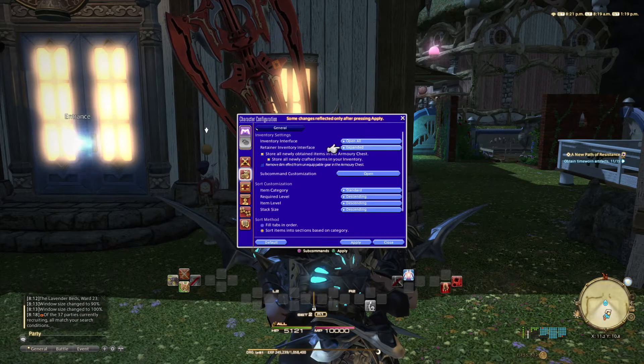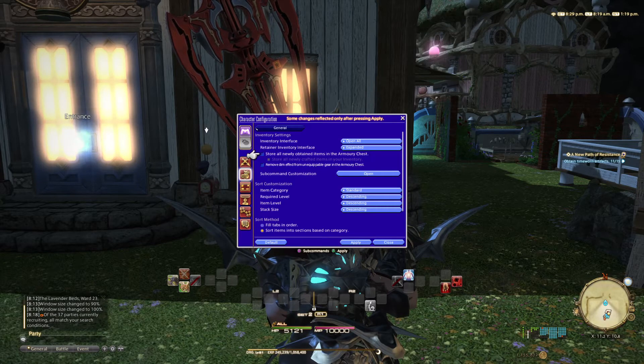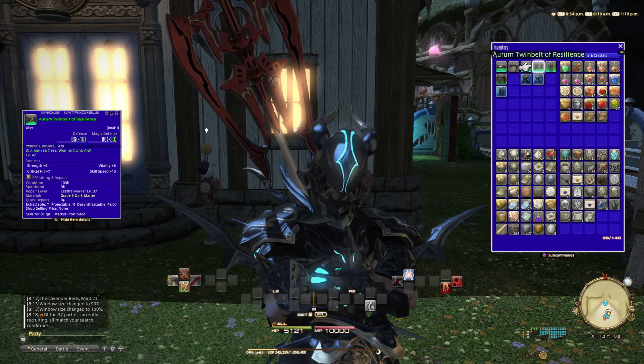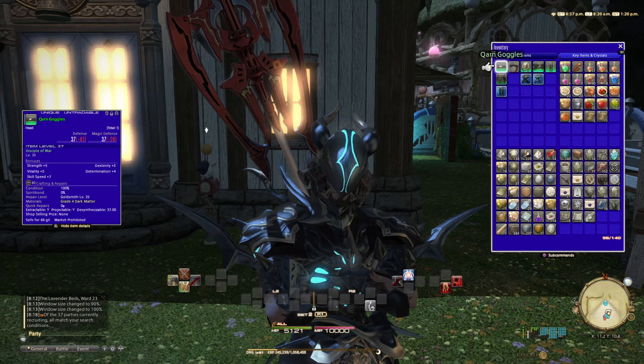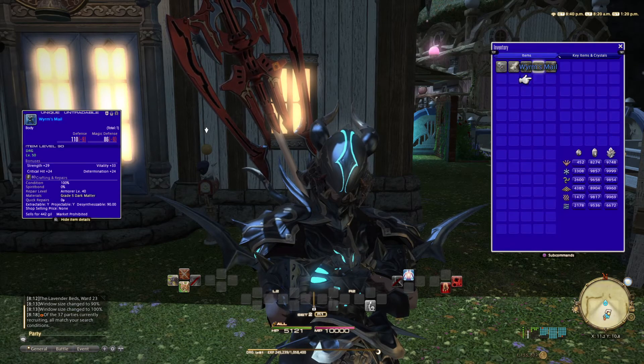Here's a little tip I learned to avoid swamping my armory chest with armor I'm never going to use. Enable 'Store all newly crafted items in your inventory' so gear doesn't go directly to your armory chest. Then tick 'Store all newly updated items in the armory chest.' Once applied, every piece of armor you get from dungeons will stay in your inventory instead. That way, if you're collecting seals, the armor you want to get rid of is right there in your inventory instead of buried in your armory chest.